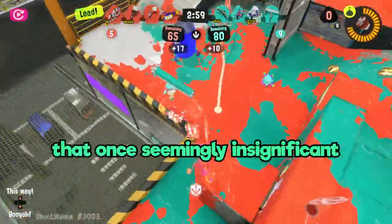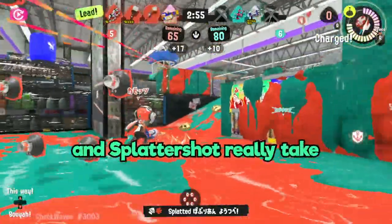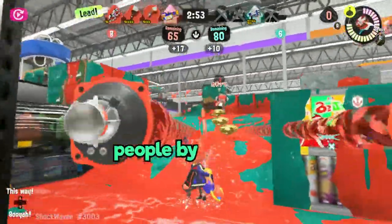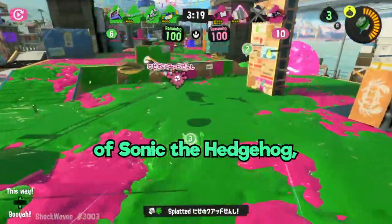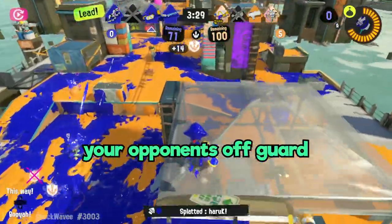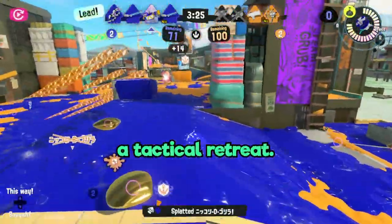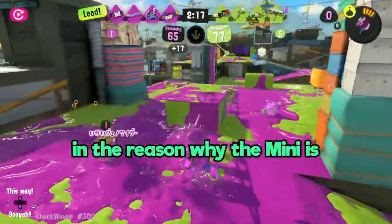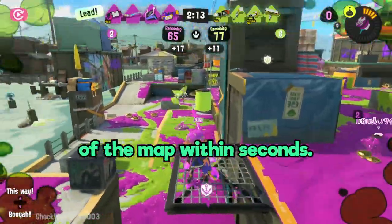Funnily enough, that one seemingly insignificant boost in range that the mini has over the nzap and splattershot really takes people by surprise. This lightweight legend is a four-shot kill weapon, and with the charge speed of Sonic the Hedgehog, you'll easily catch your opponents off guard with how fast you're able to retaliate or pull off a tactical retreat. This charge speed also aids in why the mini is an exceptional painter, easily able to take control of the map within seconds.